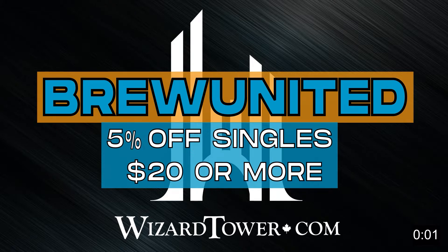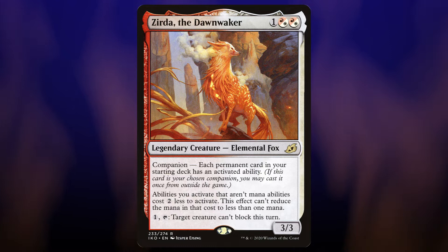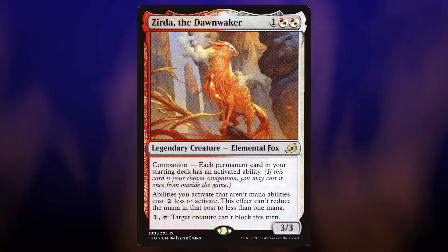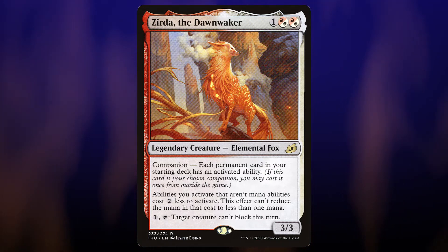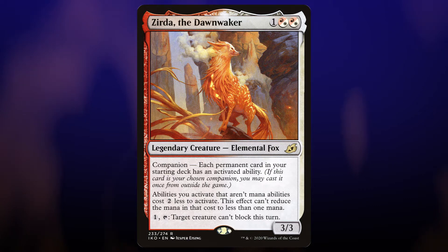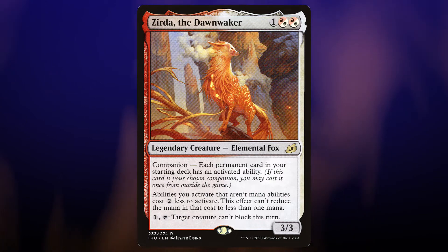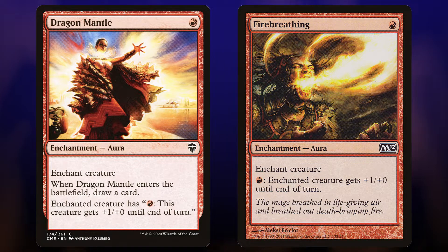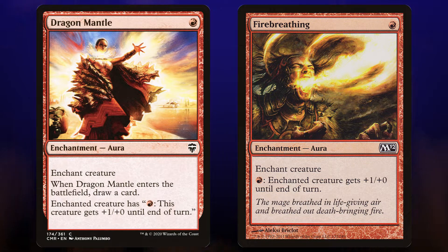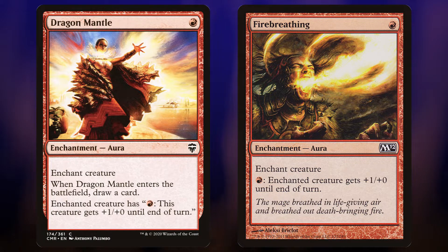And now back to the show. Let's start with Zerta. Putting Zerta in our command zone means we have to make sure our permanents have activated abilities. That's the rule. Lands are going to be fine, mana rocks are all good, equipment and vehicles are also good — equip and crew are both activated abilities. Basically anything with a colon. We've really got to be careful picking creatures and enchantments. There's a weird thing going on if you look for a colon on Scryfall — there's a lot of auras that grant a tap ability, but it's not actually on the card itself. Dragon Mantle, for example, doesn't have the colon on the enchantment, but Fire Breathing does. And of course all instants and sorceries are fair game.